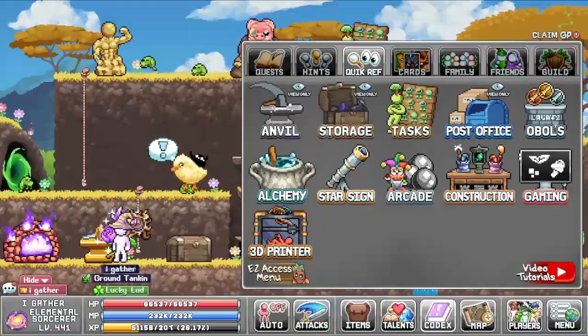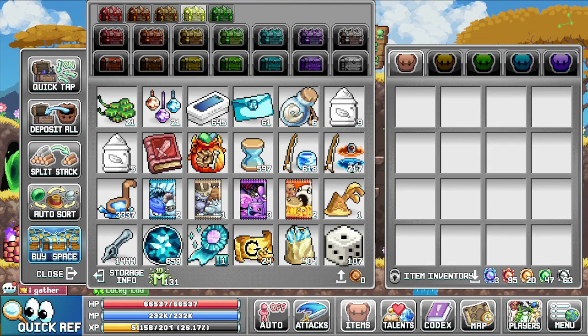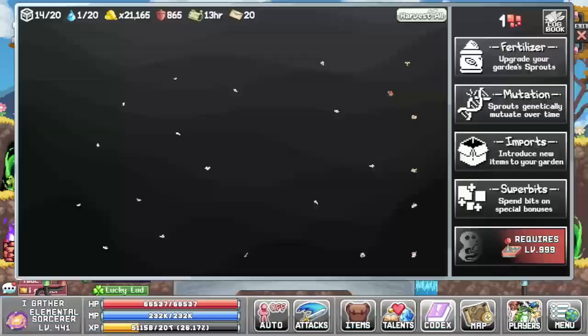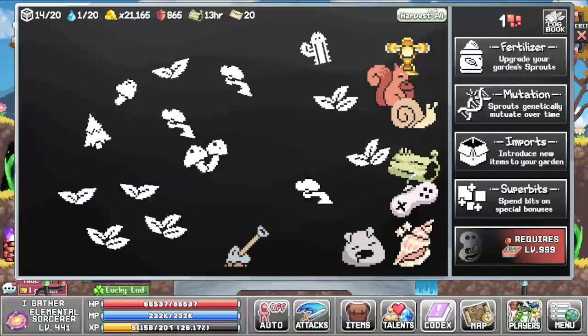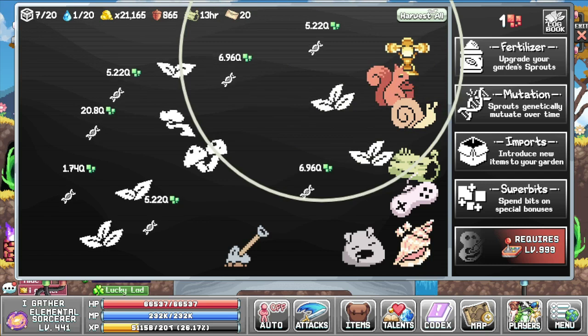If you're running low on money, you can now access the worldwide transaction center from your quick ref chest. You can simply open your chest and transfer money from your character to the bank and vice versa. In the gaming screen, plants will not grow over your imports, so you can always gather these now — it makes it easier instead of moving the imports all the time in order to gather the points.